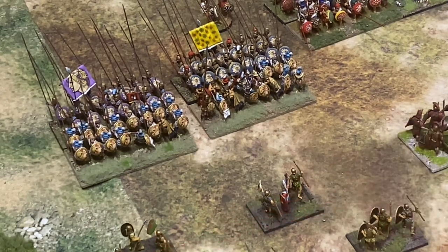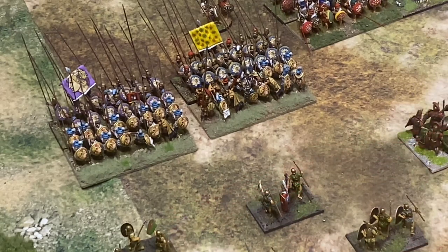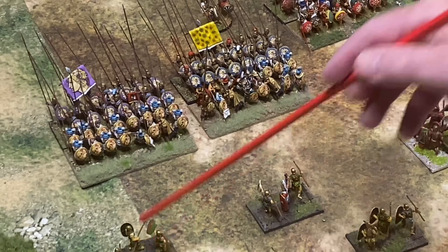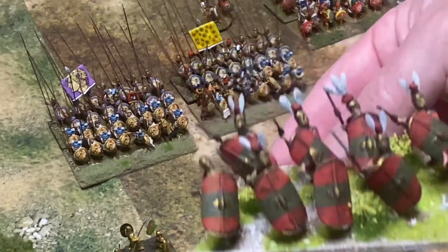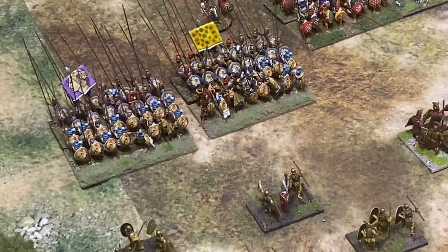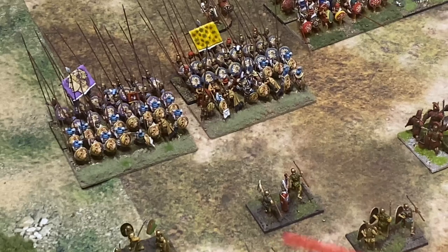Why does Hail Caesar recommend small units for their Hastati and Principes? I'll use what I believe to be the correct Roman pronunciations. As you can see, these are Samnites, not Romans - all my Romans are actually based 120mm wide, so I don't have 60mm wide bases. Let's just use these Samnites and pretend they're Romans - well, in 50 years or so, they will be.